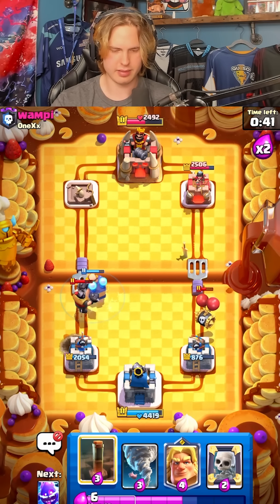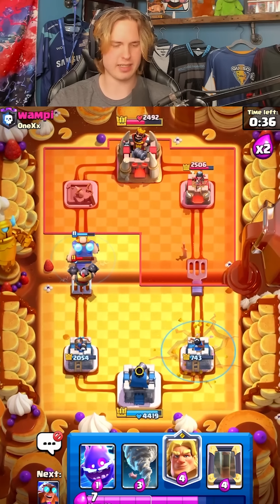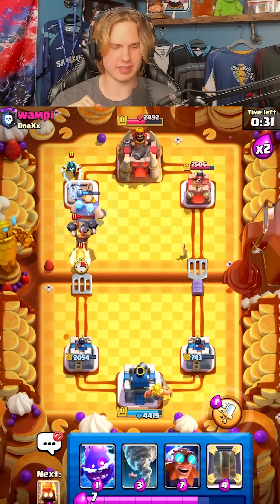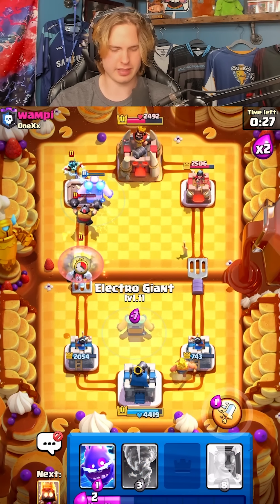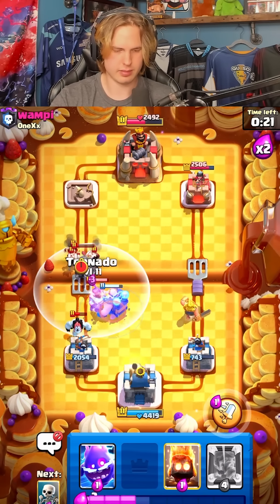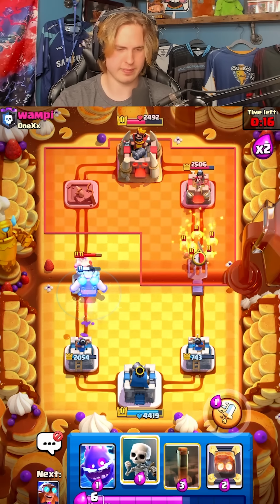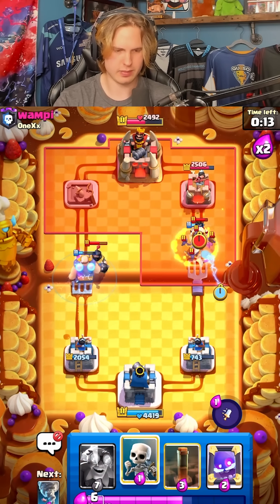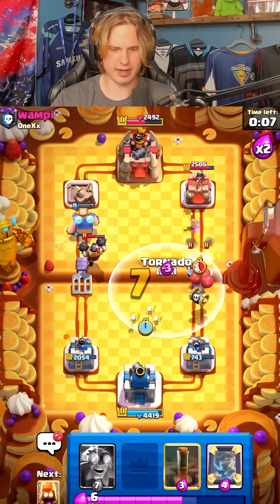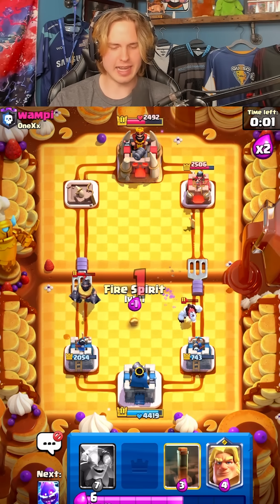Gold knight in the back — I probably should have saved my gold knight because I'm gonna need it on defense. E-Giant on defense is gonna have to carry me right now. Nice, not bad. We're gonna E-Spirit over here, let's go ahead and dash. You can't take care of the E-Giants that way. Skeletons, tornado, mirror tornado. Let's go — we did it bro!